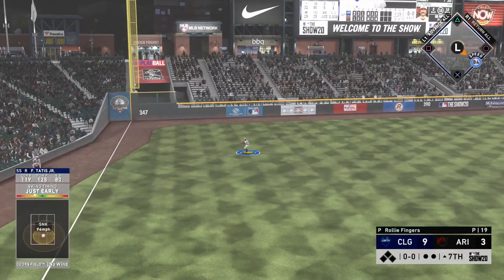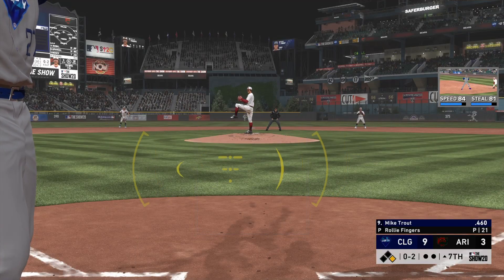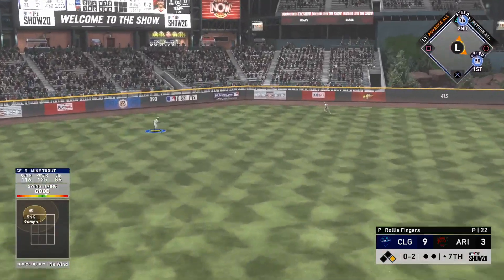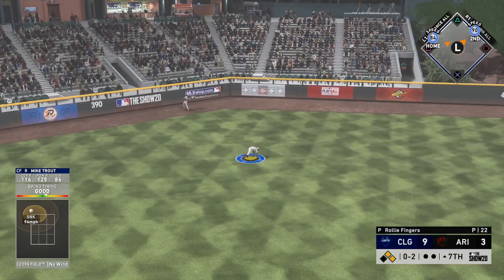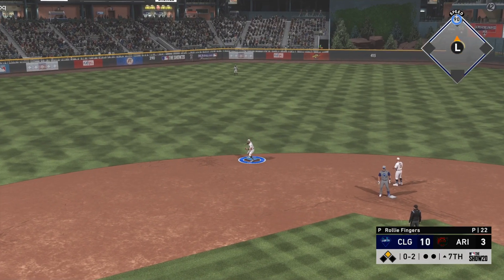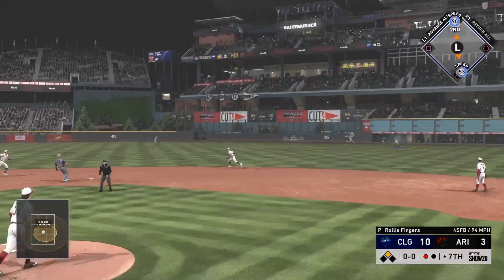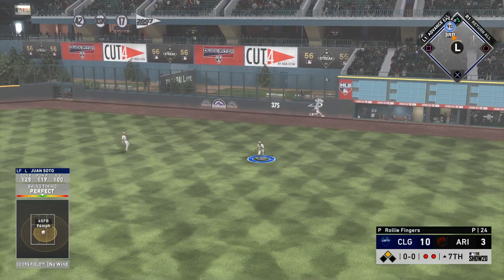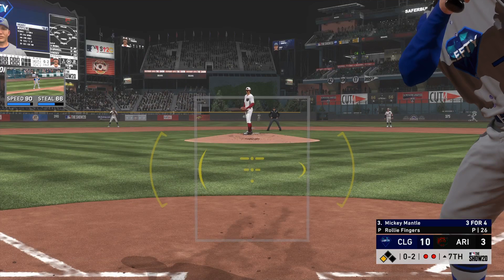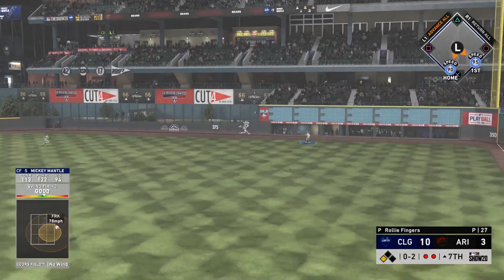Fernando Tatis starts us off in the top of the 7th. The opponent left in Rollie Fingers, which is a little surprising, but with the lead I already had maybe he wasn't trying to use another pitcher. Jackie Robinson falls down in left field and we're able to score from first with Tatis — another RBI from a pinch hitter batting in the 9 spot. We then get a perfect-perfect hit from Mike Trout but it's a line out right to the fielder in right field.